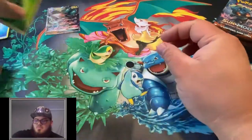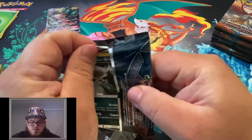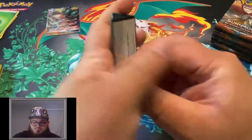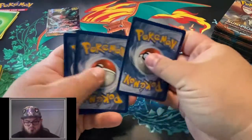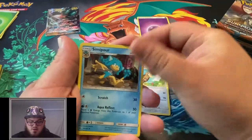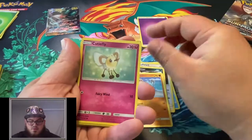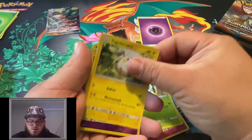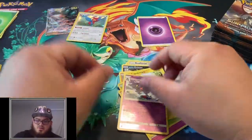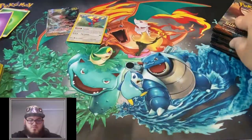Unfortunately, those premium binders are starting to go up in price by a lot because they're not making as many premium binders anymore - they're all coming out with the plastic binders. Psychic Energy, Noctowl, Simipour, Buffalon, Alolan Grimer, Rhydon, Cutiefly, Dewpider, Togedemaru, a Reverse Toxicroak, and a Holo Porygon-Z. About time we got a holo pull!